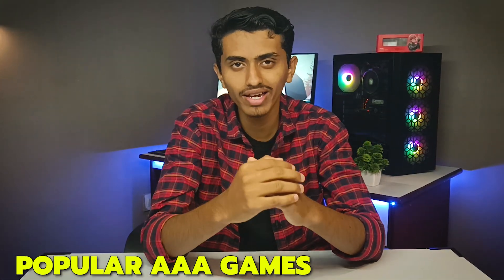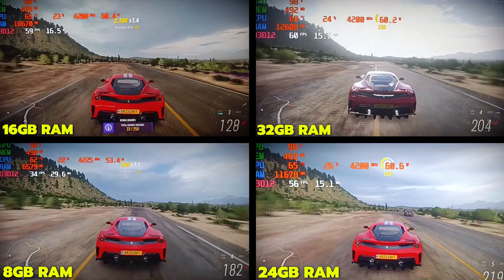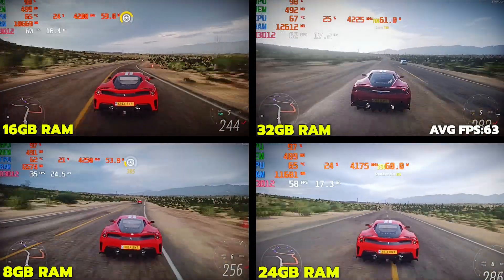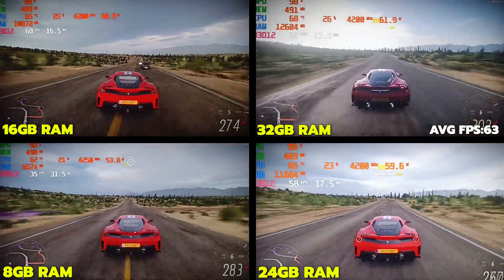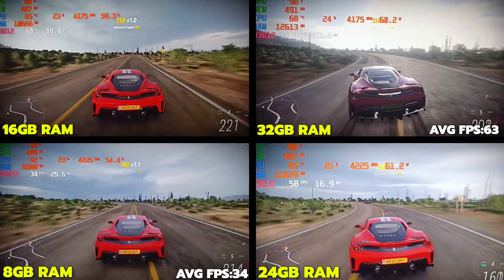To get accurate results, we tested popular AAA games like Forza Horizon 5, GTA 5, and multiple other games. As you can see, the 32GB configuration gave us the highest FPS while 8GB RAM struggled the most, giving us the lowest FPS.